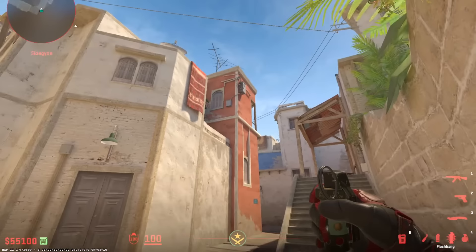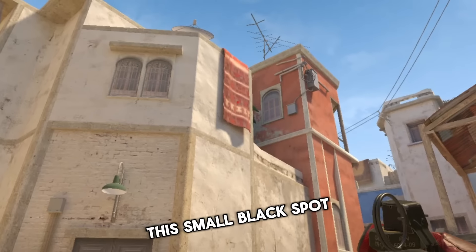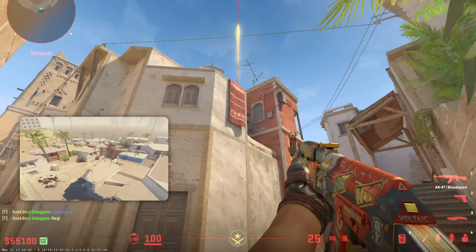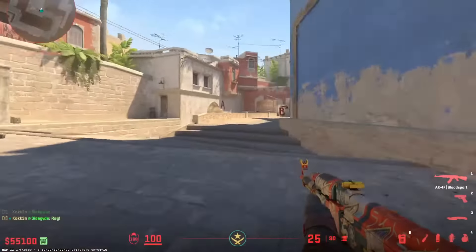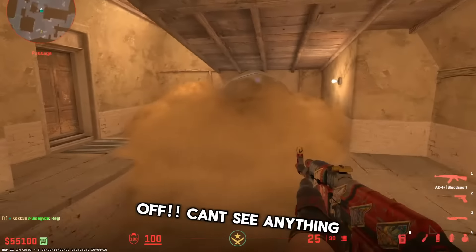This connector smoke — go to this rock, number three. You have this small black spot and you can jump throw. It's gonna smoke off bottom connector. The new con smoke — very easy, blocks everything off, can't see anything.